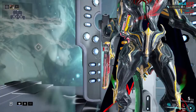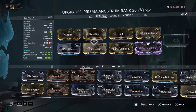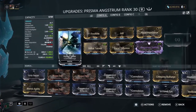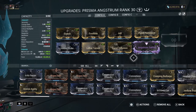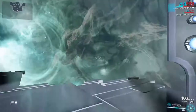Prisma Angstrum. Blast and corrosive. This is the previous 100% stat build. I moved the polarity from here to here and took the projectile flight velocity off. Blast and corrosive.